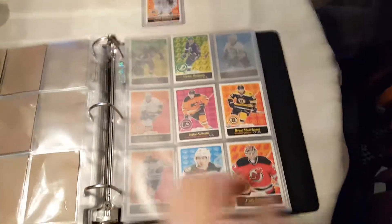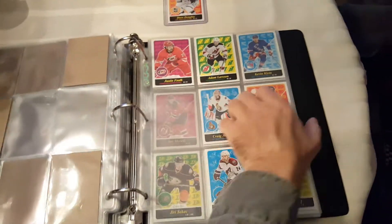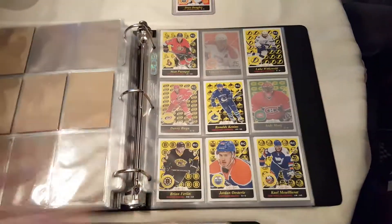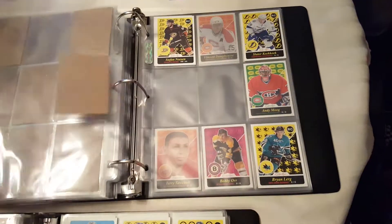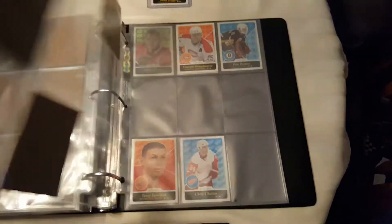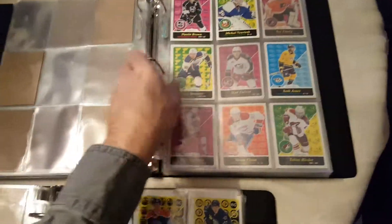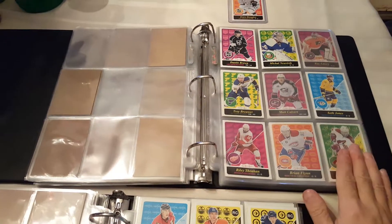Doing pretty good on the rookies in here too, actually. Rookies start at 501 — actually 500 will be Crosby, which is probably hard to find. Got a lot of rookies from the original 600, and then they get into veterans. I'll bet if somebody came across the ore — it's fairly steep though. I think when we see a Gretzky, if someone decides they want to part with it, it won't be cheap. So anyways, almost a third of the way done there, closing in on 200 out of the 600.